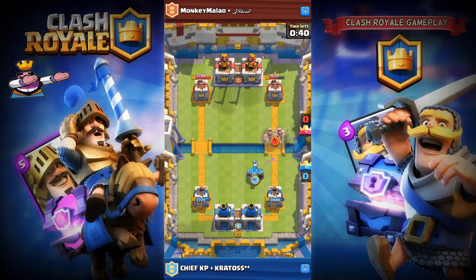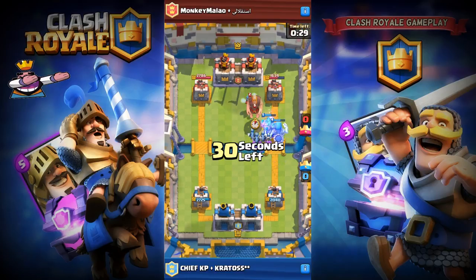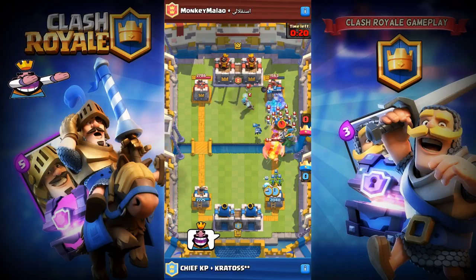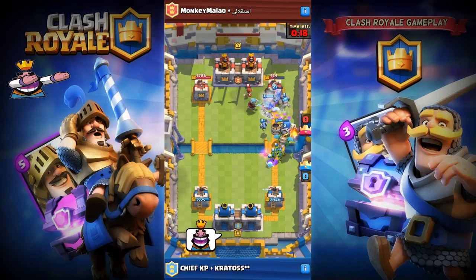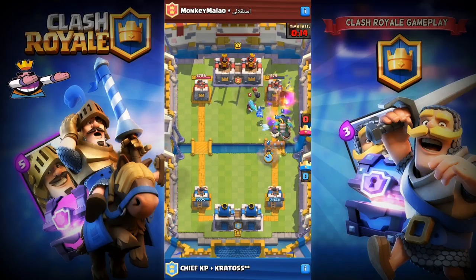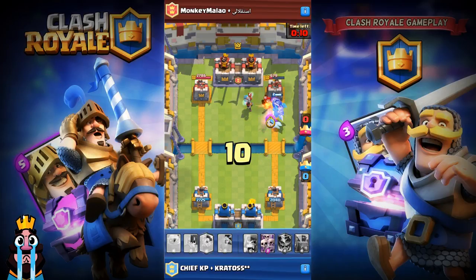I'm playing my giant skeleton deck with my partner Catroys. The opponents are playing Sparky, minions, ice wizard, and other things. We're just pushing because we only have about 27 to 30 seconds left. My golem is able to reach the arena tower, and my miner and giant skeleton are in the back tagging along behind the other troops.